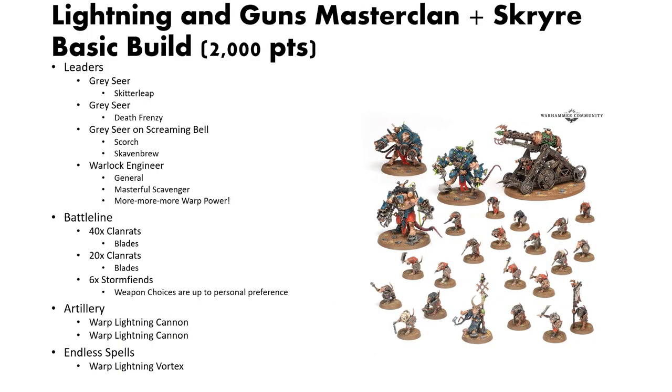For our first list, we have Lightning and Guns, MasterClan plus Scryer, a basic build. I built this list with a new player in mind to have the easiest time collecting it as possible, and minimizing the number of separate kit purchases you will need to make. To buy this army, you will need two Skaven Vanguard boxes, one Greysseer on Screaming Bell, one Warlock Engineer, and the Endless Spells for Skaven.